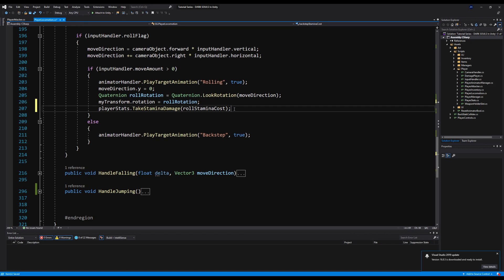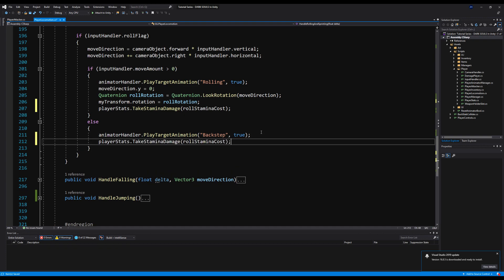Going back down, I'll copy that call and in the else-if block for backstepping I'll change it to backstep stamina cost. Now we have proper stamina deduction for both backstepping and rolling.